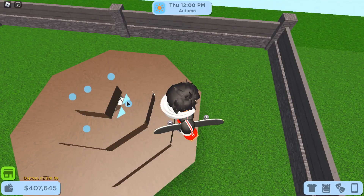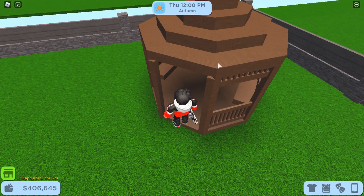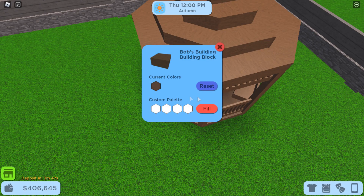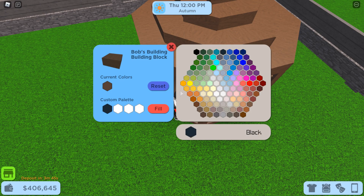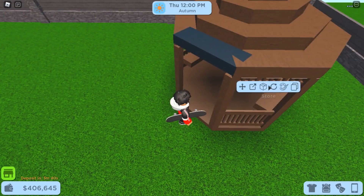Once you're at the very top, just get another block so that it can fill up the little hole. And there you go — the gazebo is all finished. I'll go and color it now. I will be using brown for the base and the sides of the gazebo, and black for the roof. Feel free to use whatever colors you like.